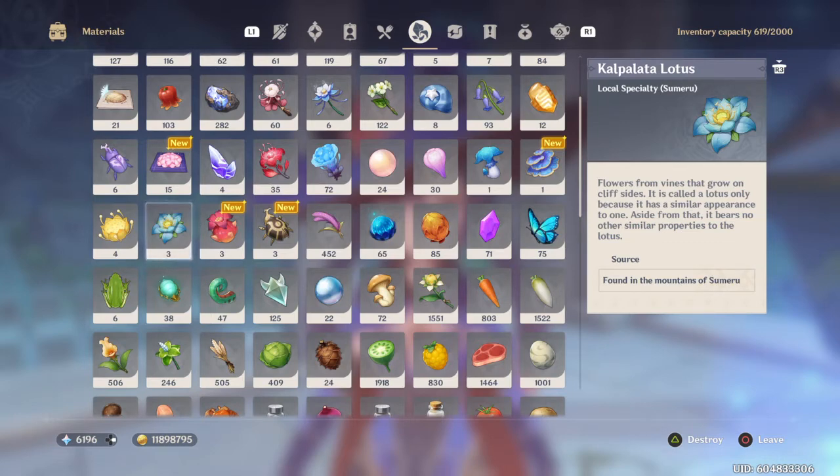I'll be happy enough to put all the links in the description for the interactive map and any videos that I found helpful for these farming routes. Now if I don't put them down there immediately, it's either A, I haven't found them yet, or B, I kindly forgot. Yes, I'm admitting to that. But these are the materials that Nahida is going to need, happy farming.